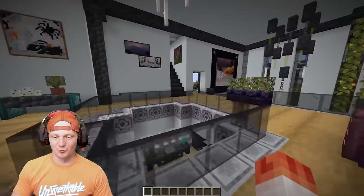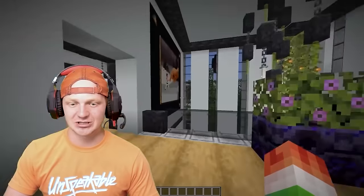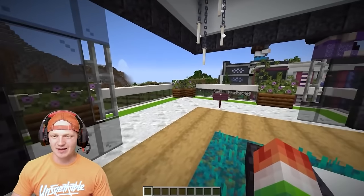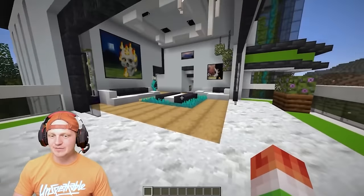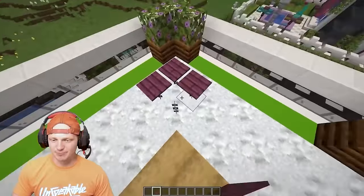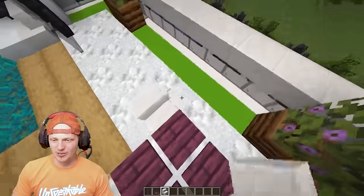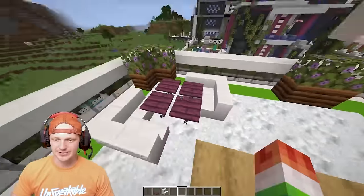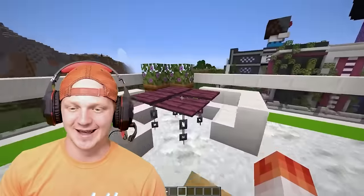Coming upstairs in Dream's house, this place is spectacular — I love the chandeliers, everything fits so well. But when you walk out here it feels a little empty. We need a table or something to fill the space. What we're going to do is drop down four chains, then drop some pressure plates on top to make a table. Then with some white quartz, we'll do a little seating area on both sides — not too much, not too little, a nice seating area.